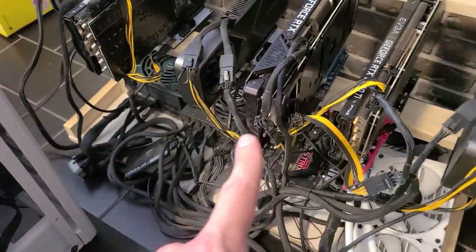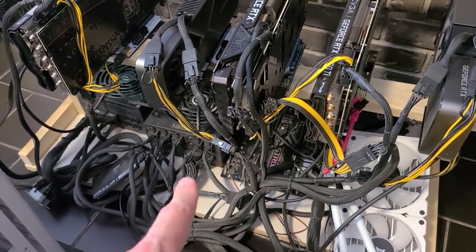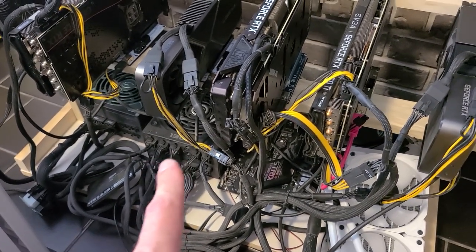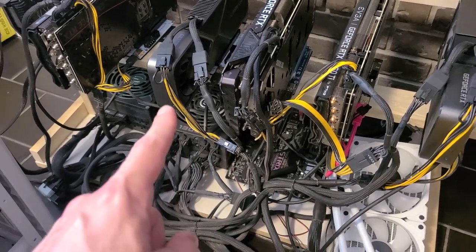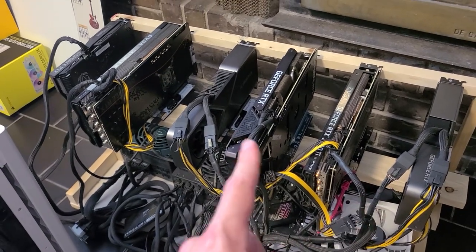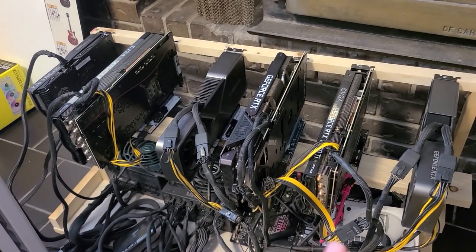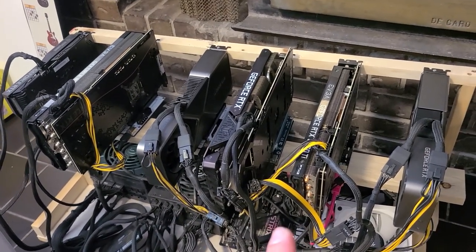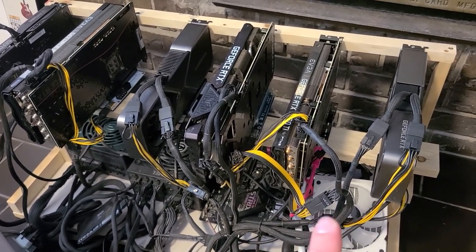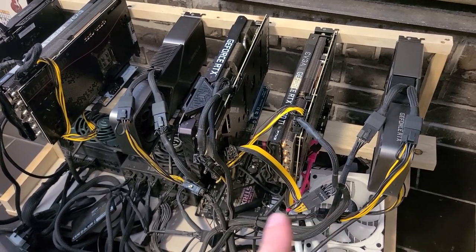This particular rig has a 5800X CPU in it, which is okay — it can mine a little bit, though it's not very power efficient compared to the 5900X. What I'm going to do with this rig is pull all these cards out, fill it with four 3070s and then two more. I've got a really efficient 3060 Ti I'm definitely going to use, and then for the last card I might put a 3080, a 3080 Ti, or another 3060 Ti — I'm not sure.